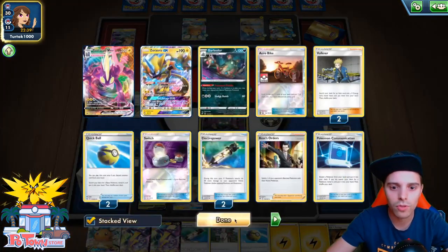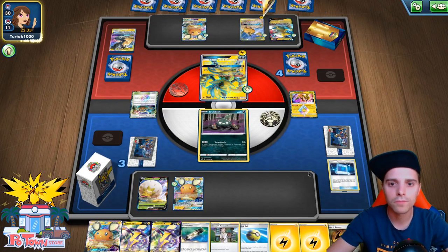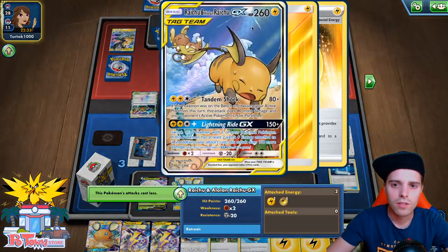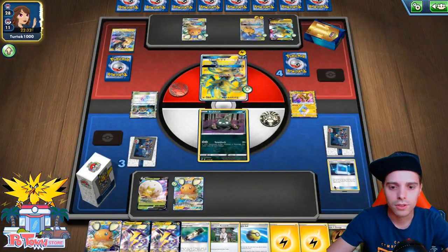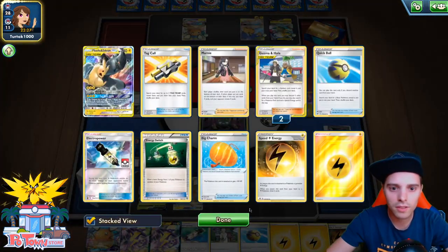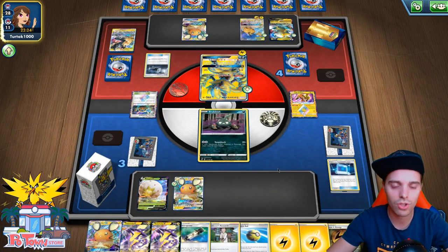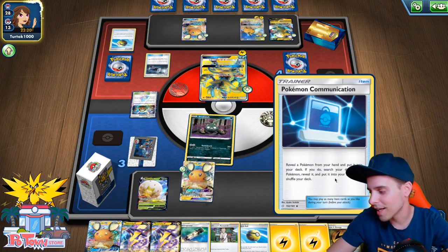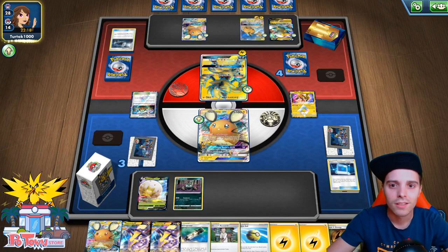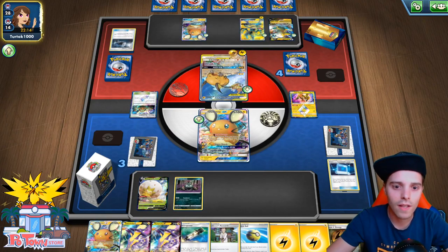At this point I'm probably gonna just slap down Toxtricity. He could have some gusting cards like Boss's Orders or Great Catcher. Oh yeah — here comes the Great Catcher. He actually wastes a Great Catcher on the Dedenne, which means we can just slap down another Dedenne — it's not gonna matter anyhow. Zero Aura provides Free Retreat and knocks out the Dedenne. So our main concern here is that Eldegoss V will also be a target if he finds Boss's Orders.